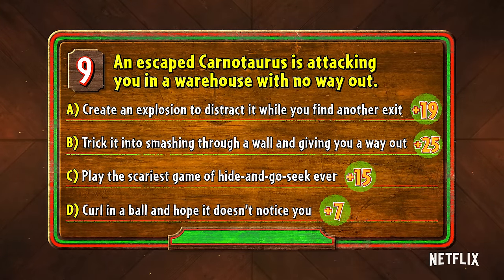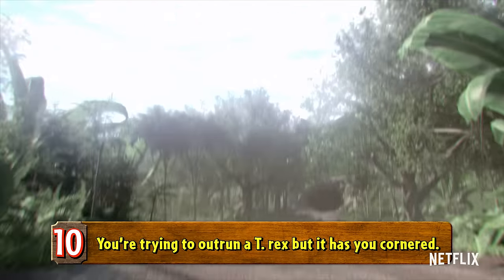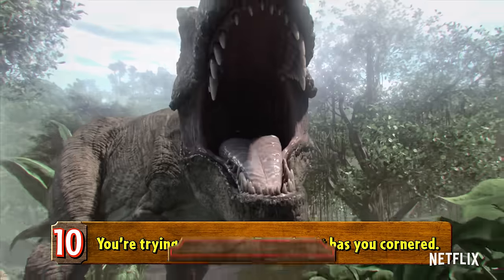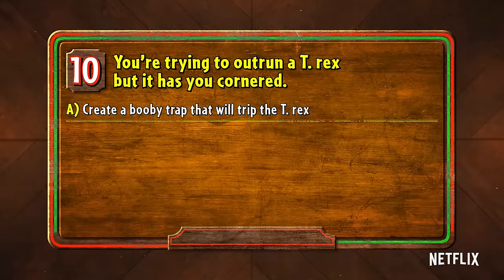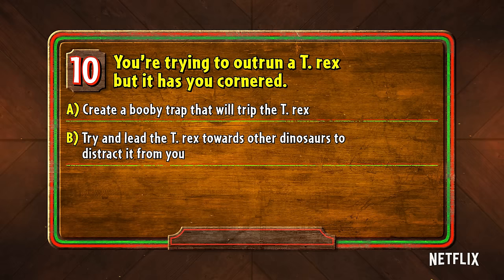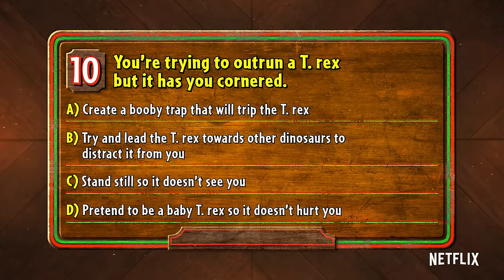C is just like regular hide and go seek, except more life-threatening. Number 10: you're trying to outrun a T-Rex but it has your scent. Do you A, create a booby trap that will trip the T-Rex; B, try and lead the T-Rex towards other dinosaurs to distract it from you; C, stand still so it doesn't see you; or D, pretend to be a baby T-Rex so it doesn't hurt you.